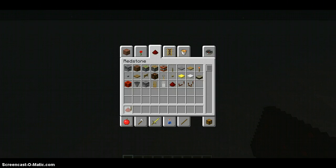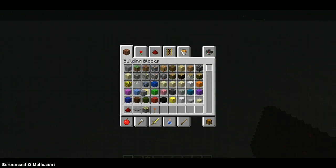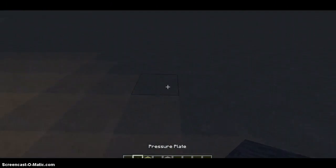First you get redstone of course, pressure plate, sticky piston, redstone torch. I recommend stone but whatever you decide.